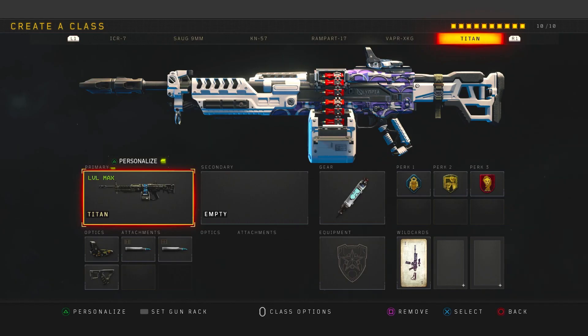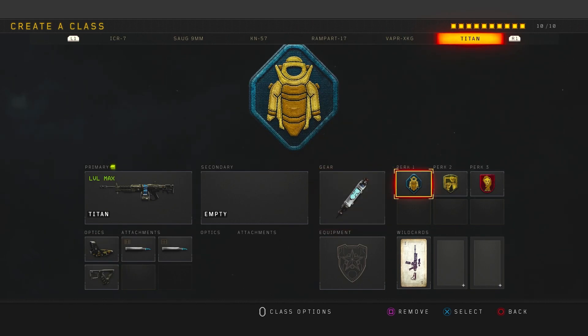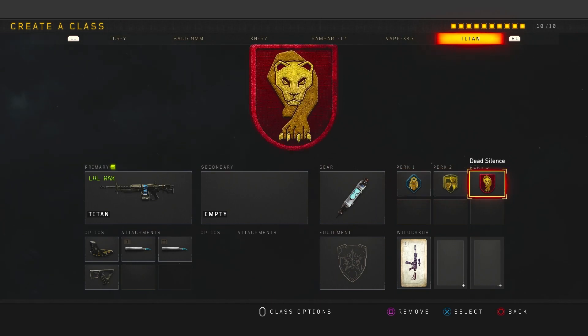For the eighth class setup we have the Titan. I mainly use this on big maps or when I have to destroy scorestreaks — double FMJ lets me shoot streaks down in not even half a clip. This thing has zero recoil. We have Quick Draw so we can aim in pretty fast — without it you'll take ages to aim in with an LMG. We also have Reflex and Stem Shot like always, Flak Jacket, Dexterity, and Dead Silence so you can move quietly and nobody can hear your footsteps.